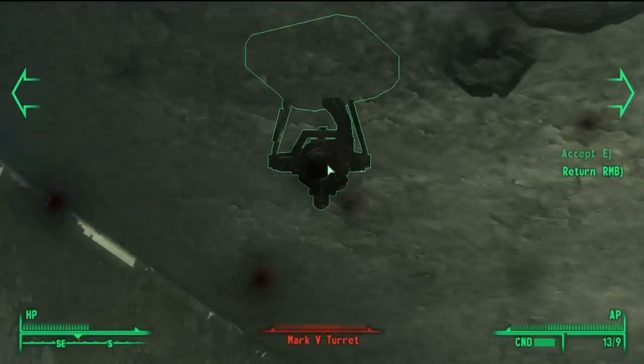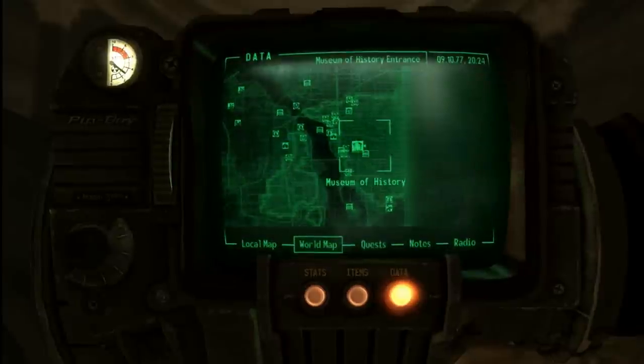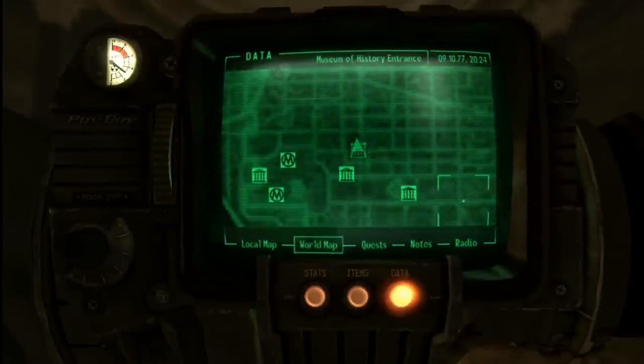Anyways, let's get started with what is probably one of the most commonly acquired unique weapons in Fallout 3, the Lincoln's Repeater. You can find this in the Museum of History.